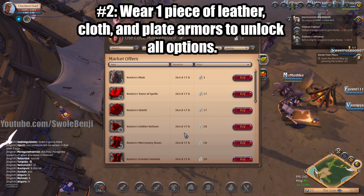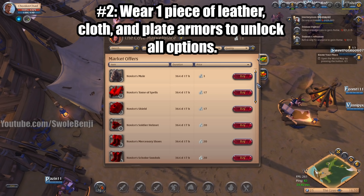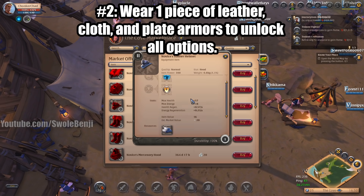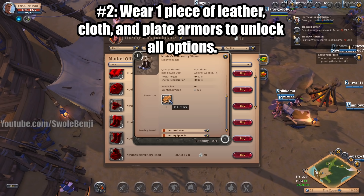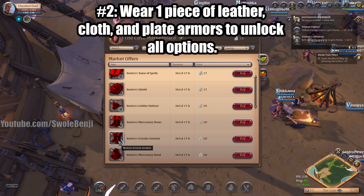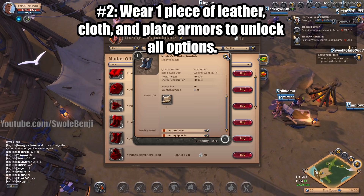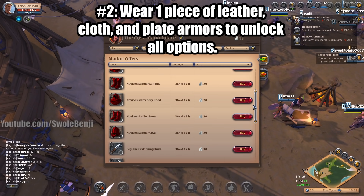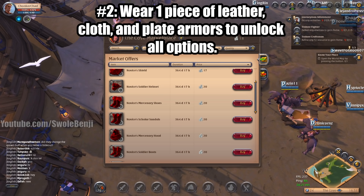During the tutorial, you will be able to upgrade your gear, and when you get that choice, you should wear one piece of leather, one piece of cloth, and one piece of plate, because when you fame it up, it will unlock all of the armor tiers instead of locking you out later on. For example, a soldier helmet is plate because it's made of metal, mercenary shoes are leather, and scholar sandals are cloth. Make sure you wear all three so you can unlock them on the destiny board before you leave tutorial island.